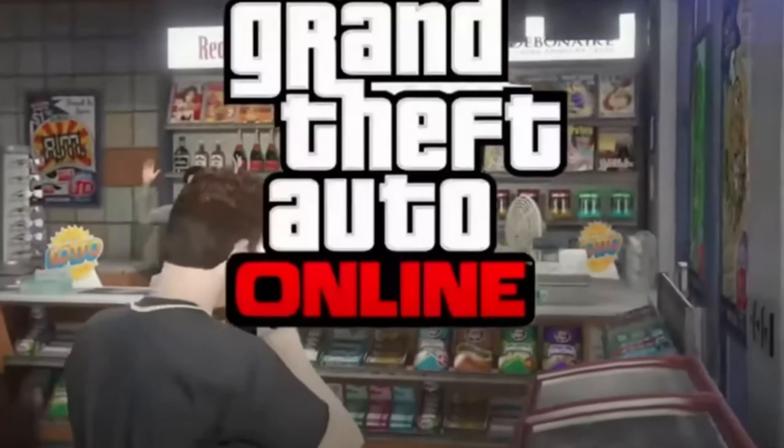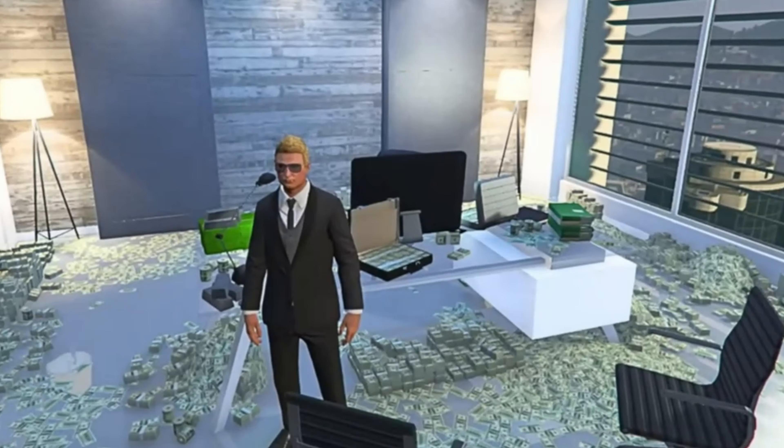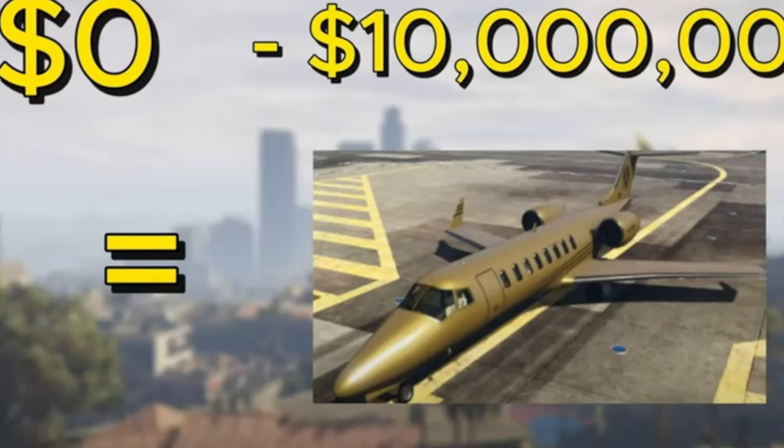Today we are carrying on with the Rags to Riches series in GTA Online. If you don't know what the aim of it is, it's to start off with whatever money the game gives us and aim to end the series with at least $10 million in the bank, so we can afford to buy the $10 million golden private jet. Let's get straight into today's video.